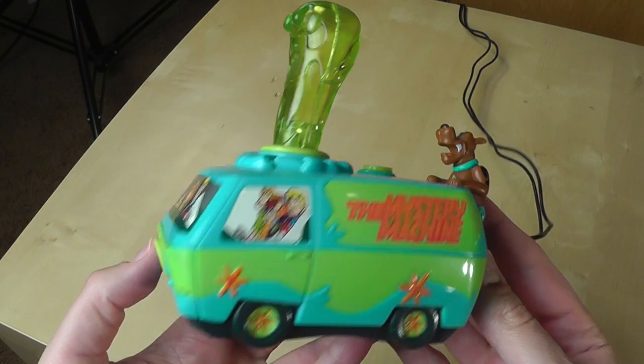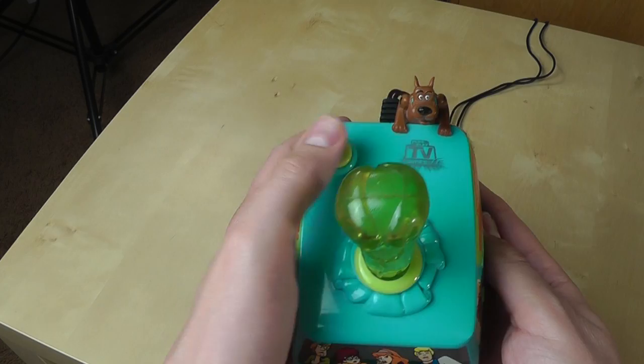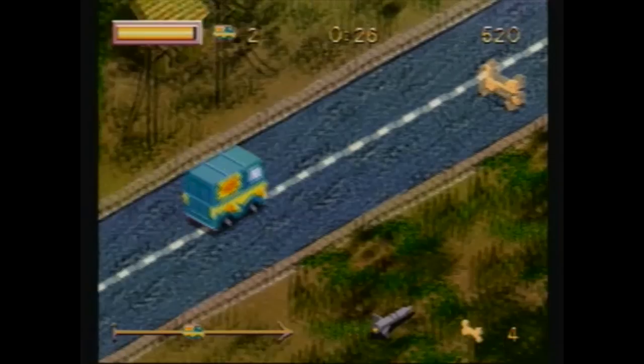The first plug-and-play console I want to show you is this really interesting Scooby-Doo one — the Mystery Machine, the van that the Scooby gang drives around in and solves mysteries. It's got a little button on the front that can take you to the menu system, and it's also got a sculpted Scooby back there. It has one button and a joystick that we're going to cover in a bit more depth.